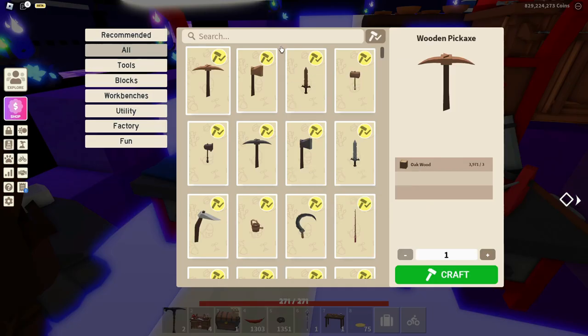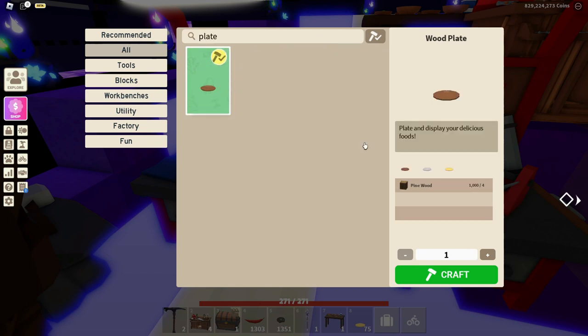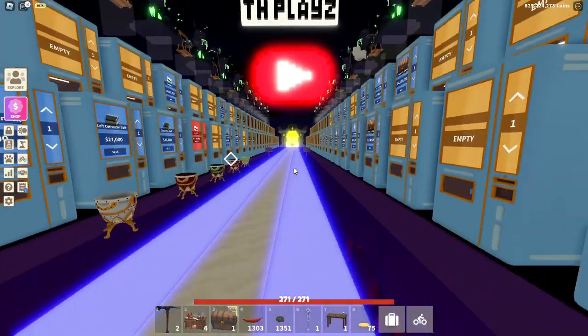If you want to know how to craft those golden plates, because you might be confused about where the golden plate is — just search 'plate', you will see the wooden plate there, click on it, and then you can choose what plate you want to craft. So I'll craft golden plates. That is how you craft them, and this is what they all look like.